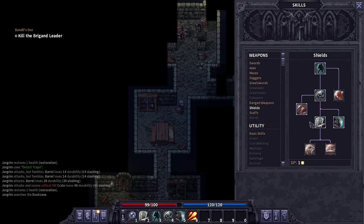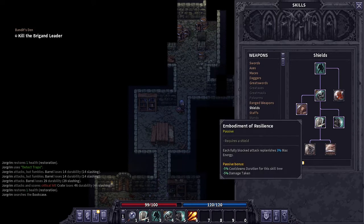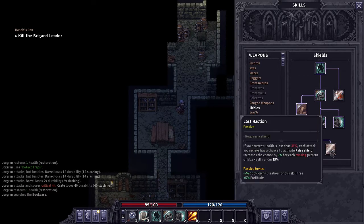If we come in here and look at our shield techniques, they all revolve around blocking. We've got nothing but passives left in the shield skill tree. The two at the bottom of the rung: Embodiment of Resilience - each fully blocked attack replenishes 3% max energy. That's pretty cool. It also has a passive bonus: minus 5% damage taken, and minus 5% cooldown duration for the skill tree.